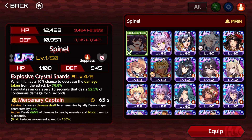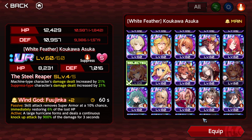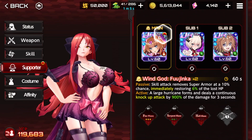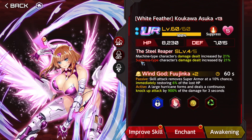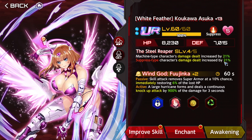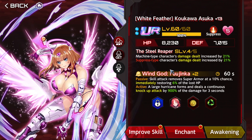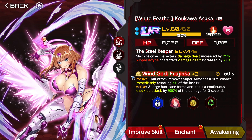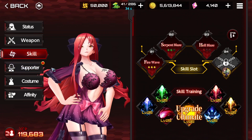The thing about this build is that we're going to be using White Feather Asuka. Usually, you want this on machine-type characters — red machine-type characters — because you're going to be getting a 42% damage increase. With Asteroid, we only get a 21% damage increase, but the important thing is that if you're using this as your main slot, you're going to be able to break the superarmor of the enemy, and with Hellblaze, that is super easy.